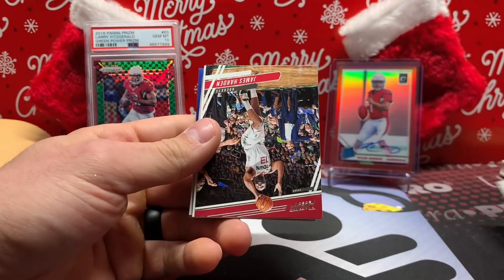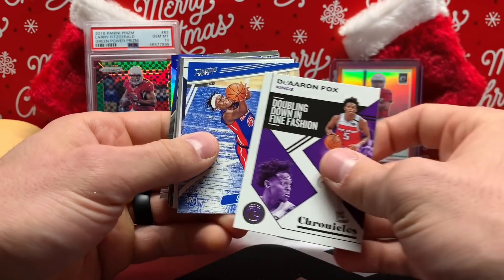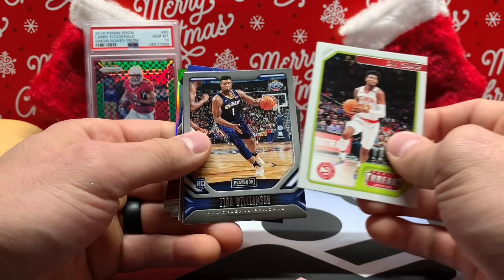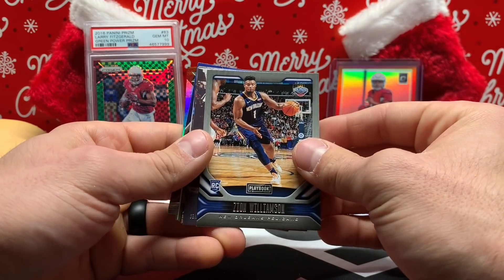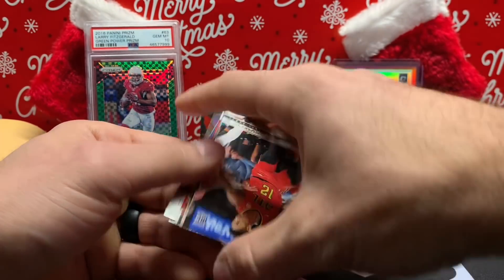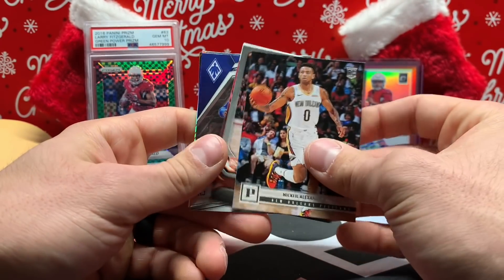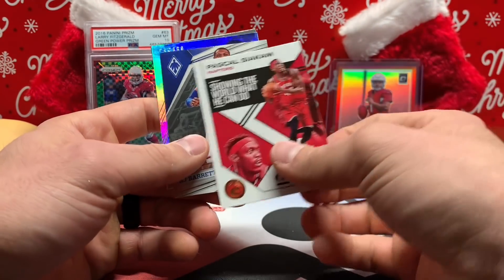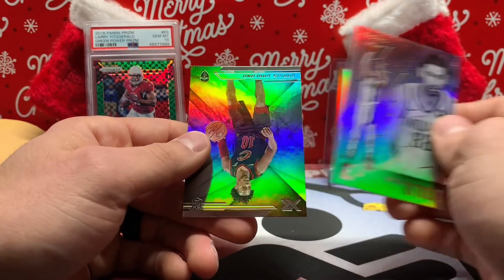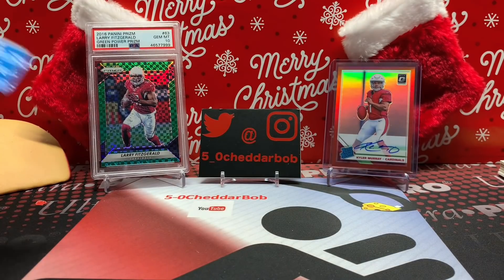Back to Mitchell. James Harden, De'Aaron Fox, Jamal Murray. Cam Reddish — there's a Zion, Zion Playbook. Jordan McLaughlin, De'Andre Hunter. Nikeil Alexander-Walker, Cameron Johnson, Pascal Siakam. RJ Barrett rookie card — that's nice. Goga and Darius Garland. Not a bad pack with the Zion and the RJ Barrett sitting in there. Pack three — Carmelo Anthony, Kobe White, Bradley Beal, Ja Morant rookie, Oladipo, Cameron Johnson, Giannis — cool looking picture.